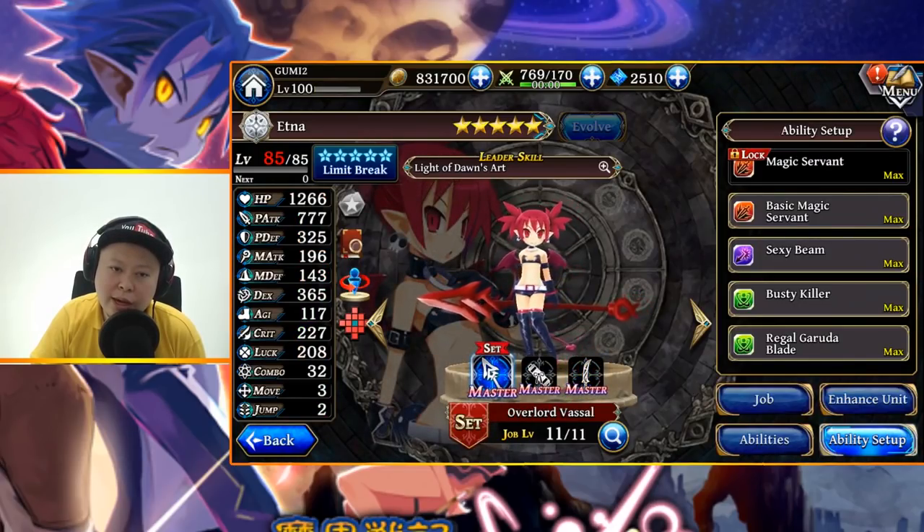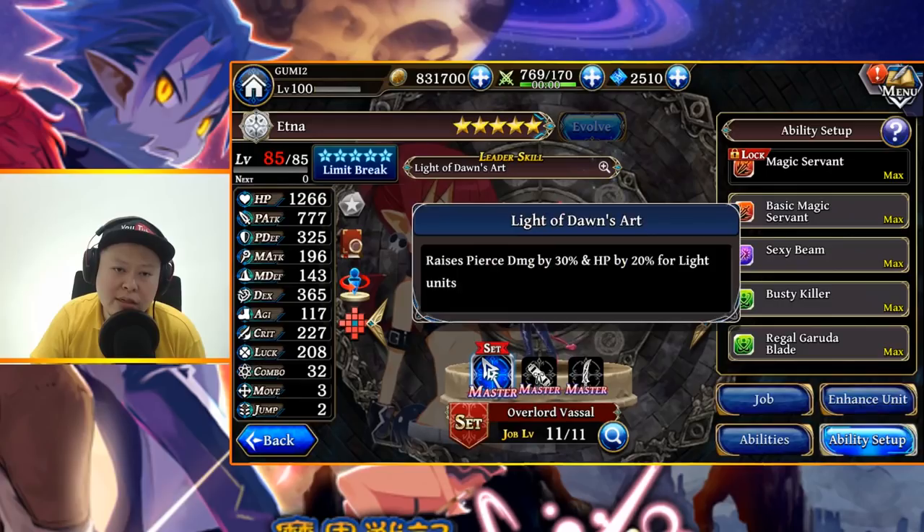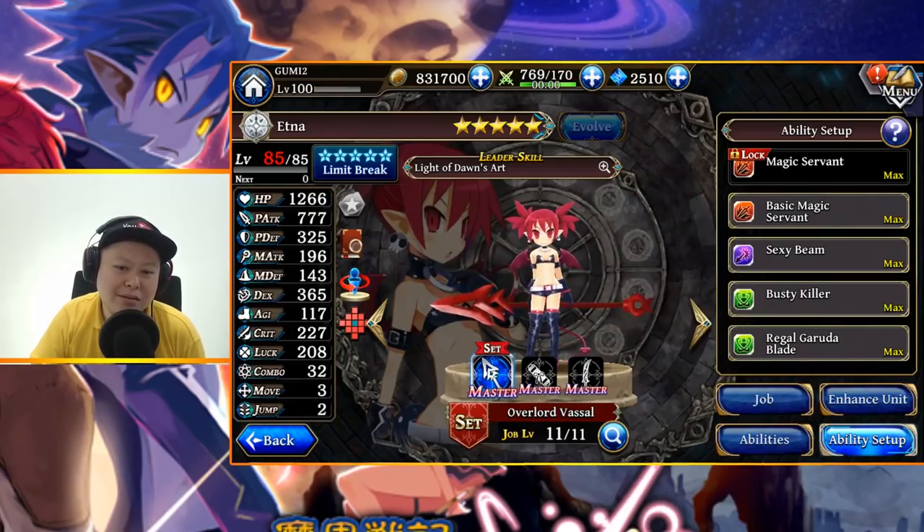The leader skill raises pierce damage by 30 and HP by 20 for light units. I think this is a good leader skill for units like Ethna herself, Speaker, and also Frid. Frid will get Dragon Cavalier Plus very soon, so we can build a squad with three light pierce characters.